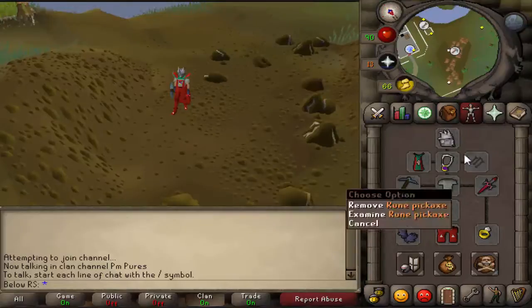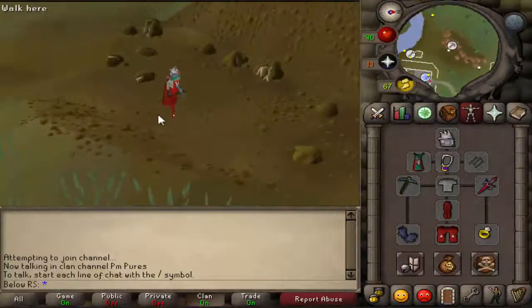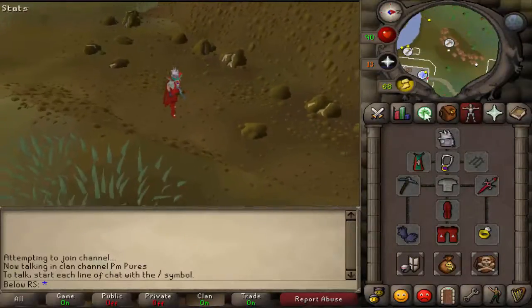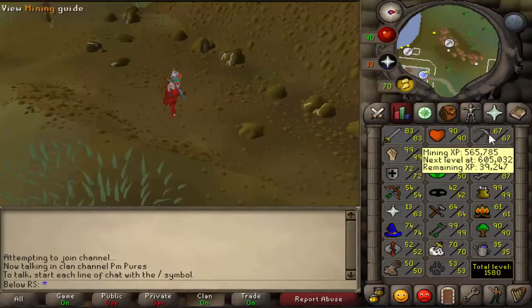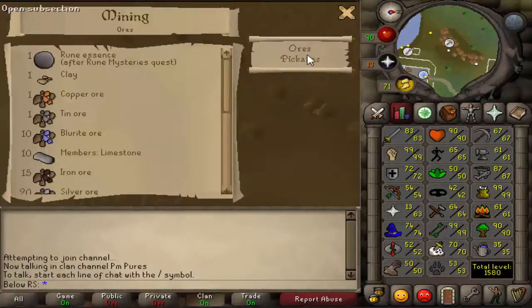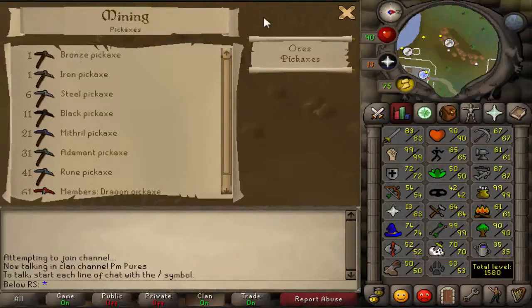When you're here, take the best pickaxe possible — the rune one is best, but most of you starting out will take the bronze or iron one. If you don't know which pickaxe to take, go to your skills, click on the mining icon, then click on pickaxe. If it says members, you have to pay, so skip those. The best pickaxe for free-to-play is the rune pickaxe.